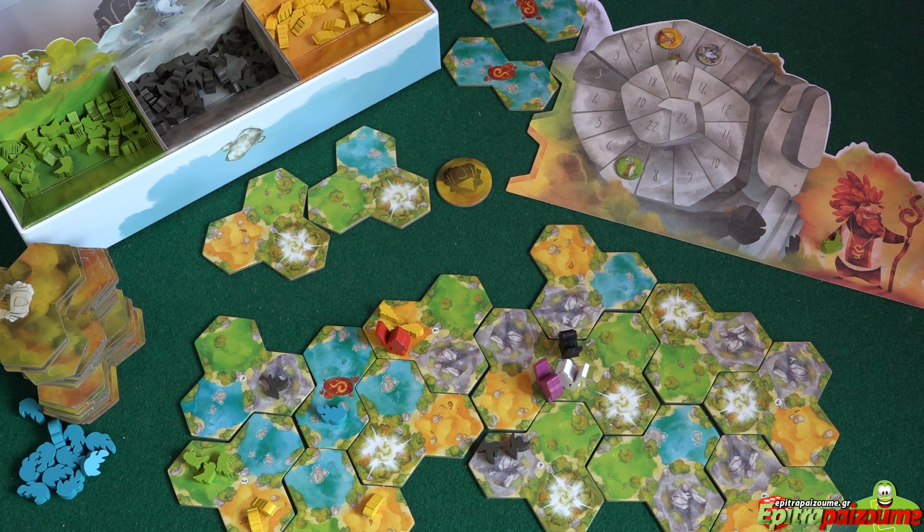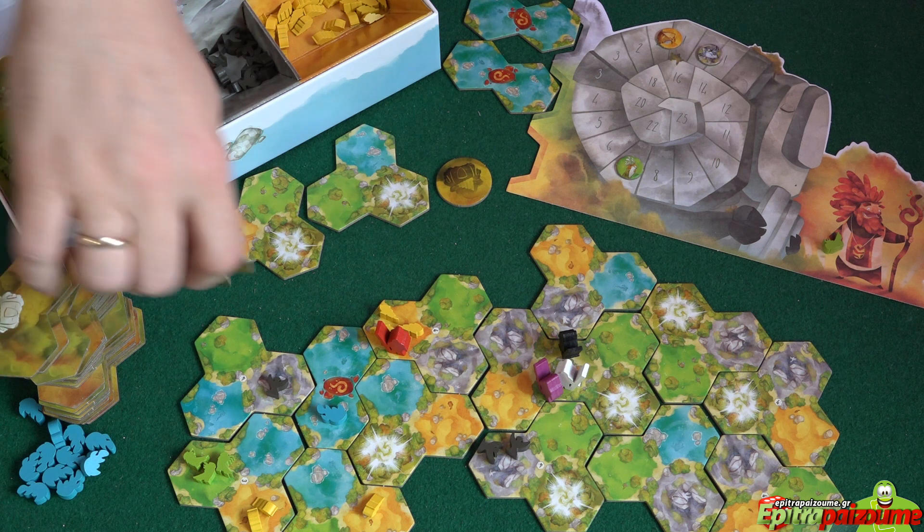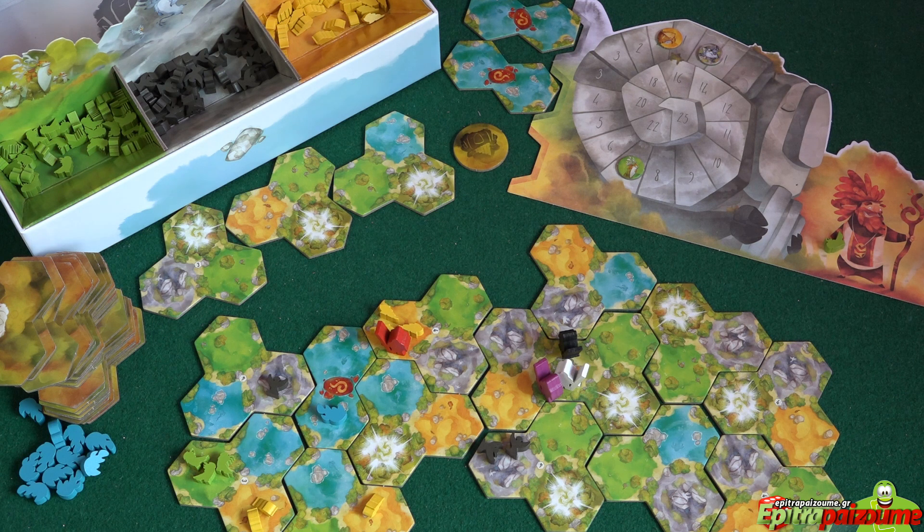If during your turn at least one of your score tokens reaches or passes the space numbered three — this happens during the regular gameplay — then you pick up one regular animal token of your choice from the reserve and play another turn starting from the beginning, but without the drafting section. So you don't draft and place one new tile, but you do all the subsequent steps. Very easy.